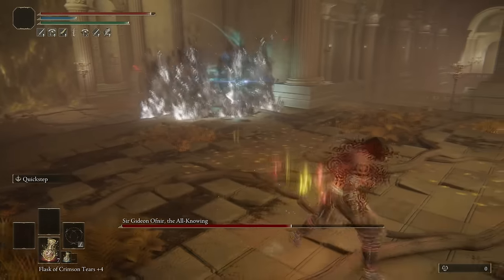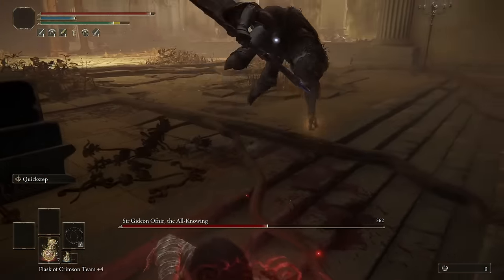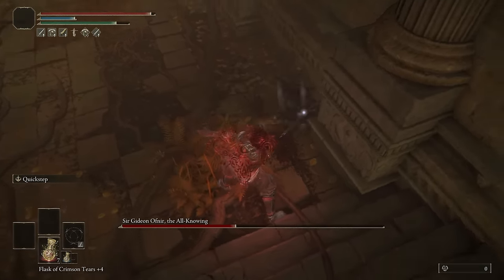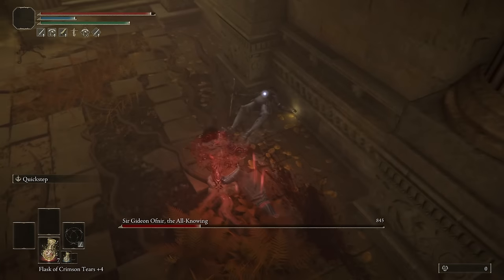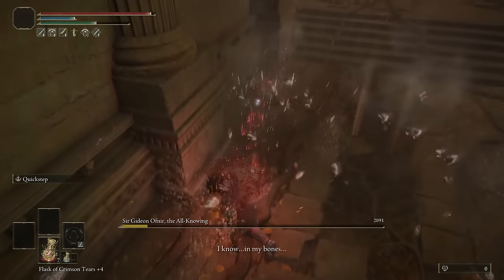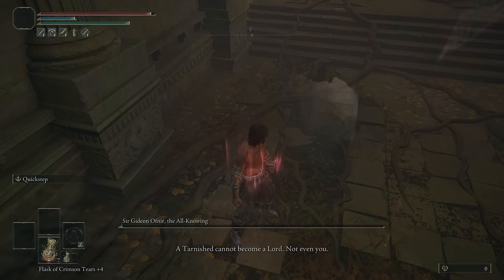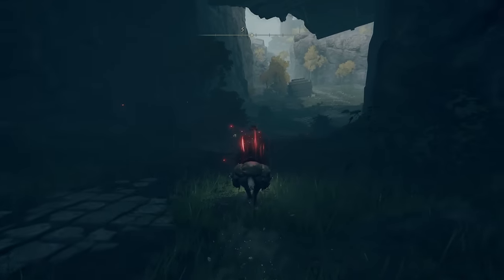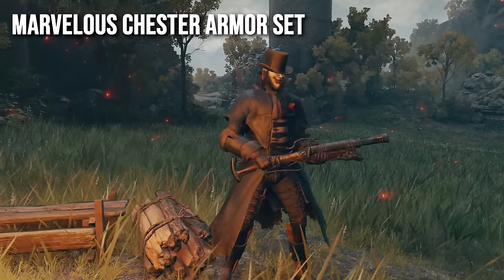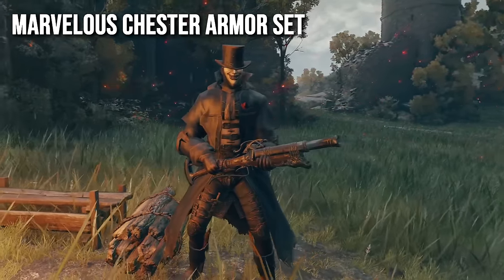Don't worry — it only took me 30 minutes to finally get the grip. Thank god for the earthquake, bro! Now let's tone it down a little bit — welcome the Marvelous Chester armor by krdcd. It replaces all the All-Knowing sets and also comes with the blunderbuss replacing the light crossbow. That's why I showed this after beating Gideon.